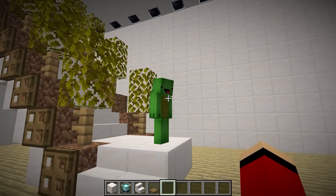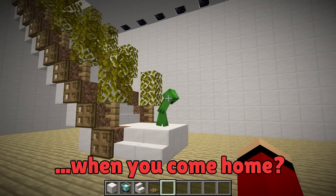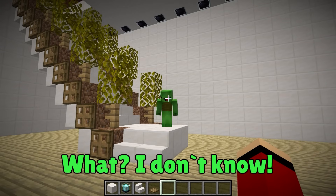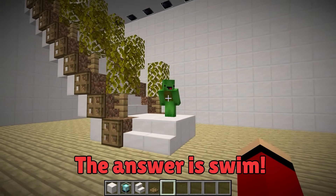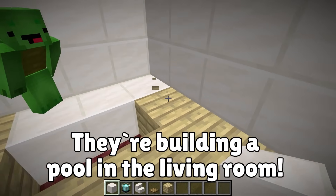Lava makes the nether very hot, right Mikey? So what would you like to do when you come home? The answer is swim — I know I'd want to take a dip. So let's build a pool — we'll make it in the living room. This can be the pool area.